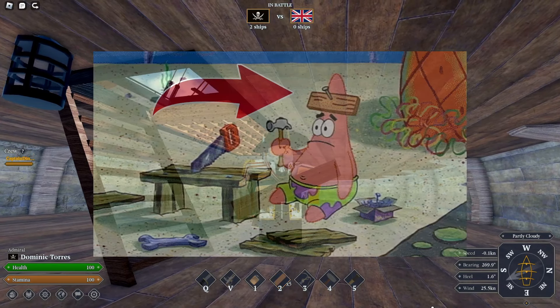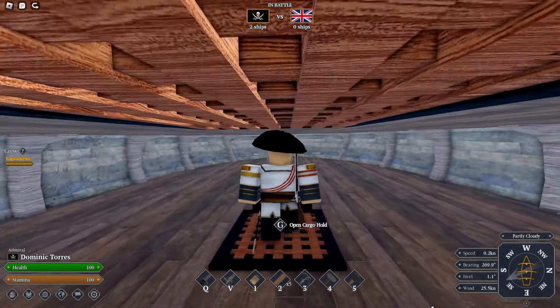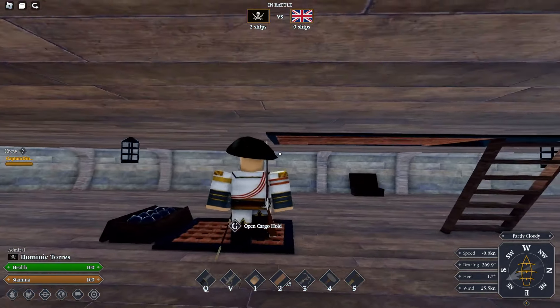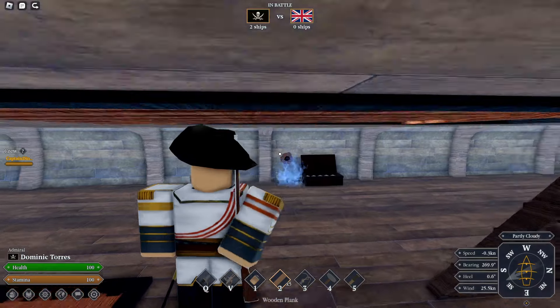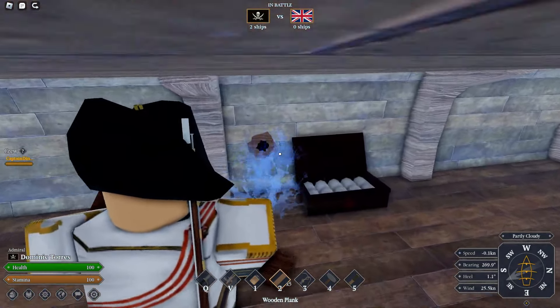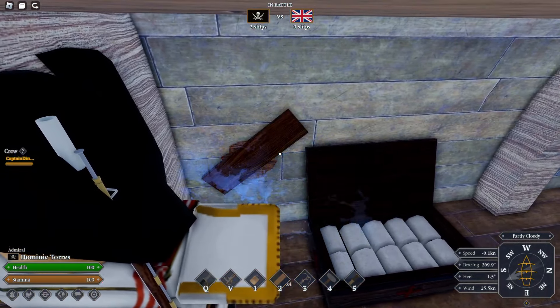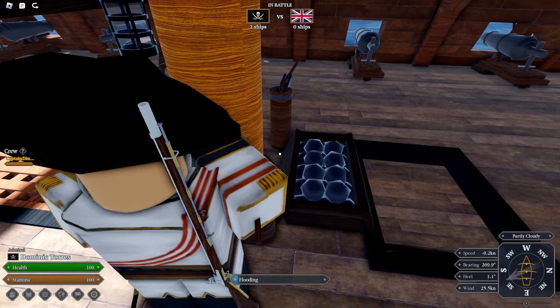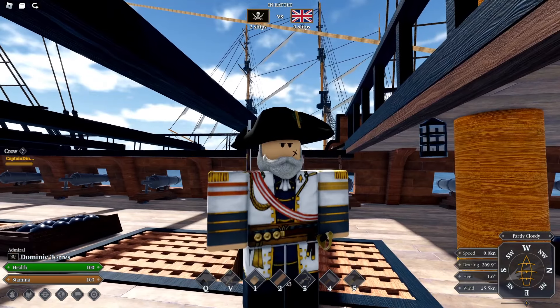Repairs are so simple that even a monkey could do it. You go to the ammo boxes to pick up planks — you can carry up to 5, so if you're on repair duty, completely stock up. Then, if you see a hole in the ship leaking in water, you walk up to it, hold the plank in your hand, hold G to put the plank there, and then hammer it with your hammer until the leaking stops. If we're flooded, you go up to the pumps and just keep clicking until the flooding is all gone. You can see the gauge on the bottom of your screen. And that's literally it for repairs.